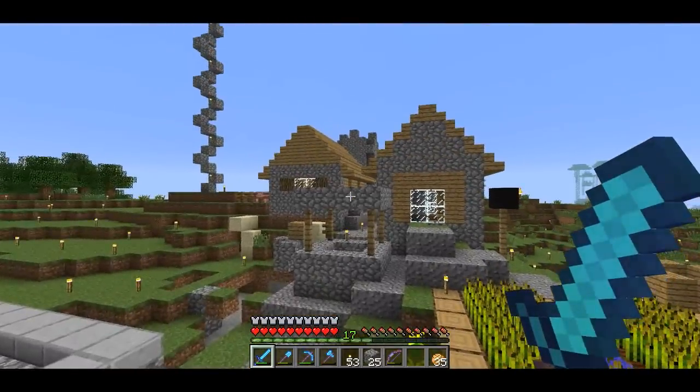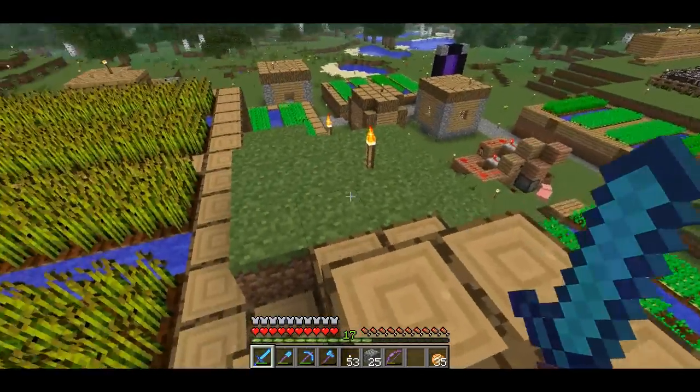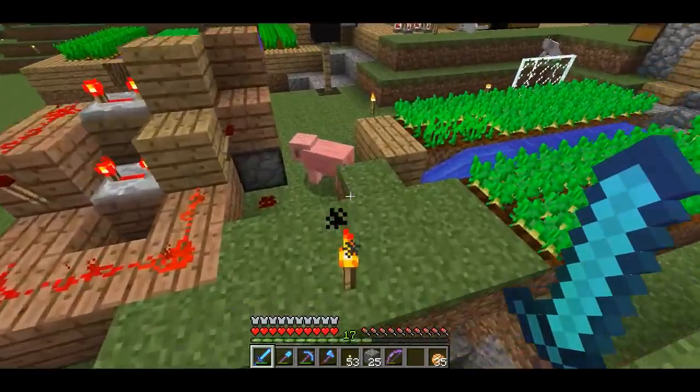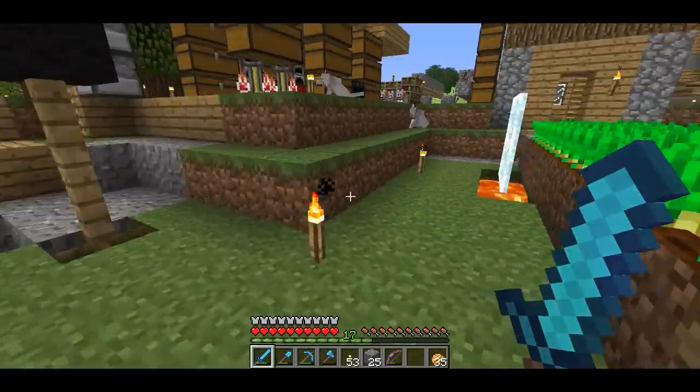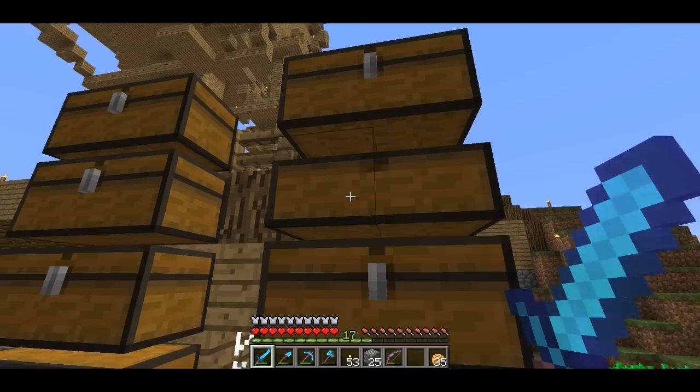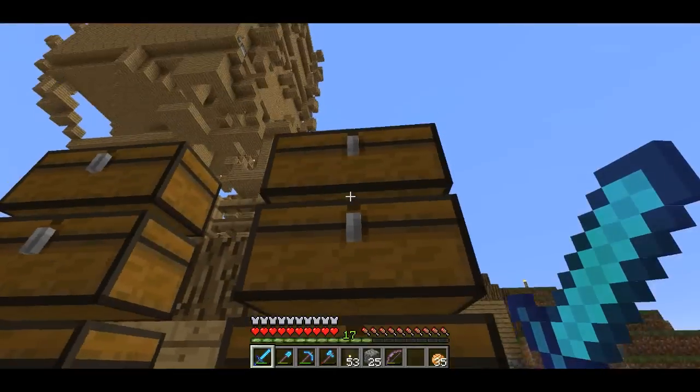The first thing I did when I created the world was I went around looking for a village, so that's why I'm in a village. I built my entire base around the village. I'll grab some enderpearls so that I can get around more quickly. I have a lot of enderpearls because I have an enderman farm.